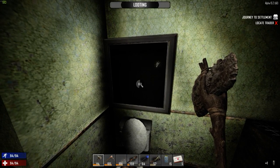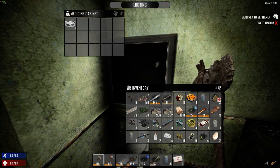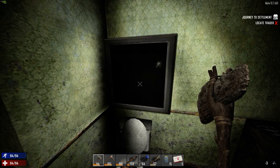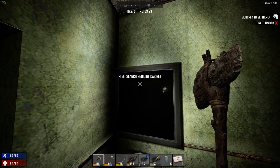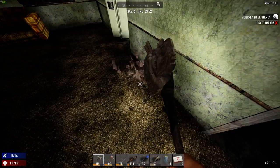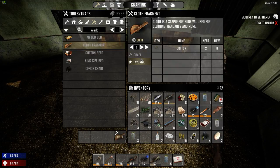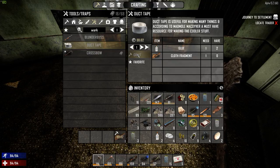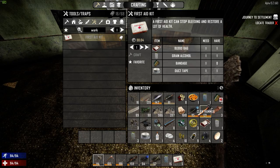We could get rid of the cloth because that's what we need to make first aid kits. We don't have any duct tape but we do have glue. There's cotton there — cotton recipes, cloth, craft recipes, duct tape — let's put that on the favourite. And then recipes first aid kit — we need a bandage. Okay, I shouldn't have thrown that cloth away.